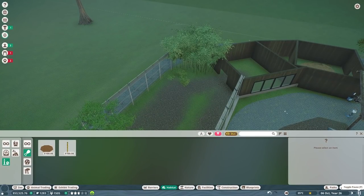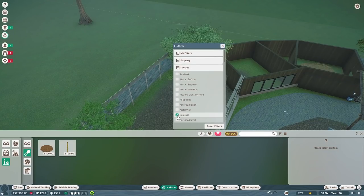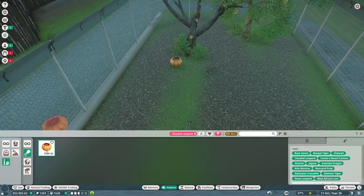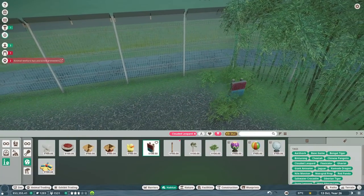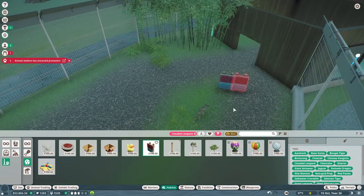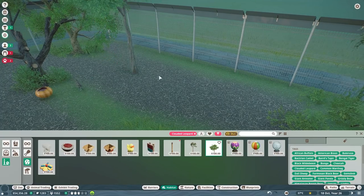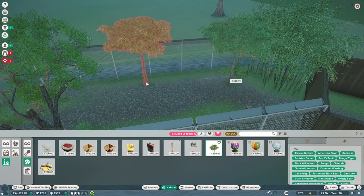Of course we need habitat items — let's hit play. They can use the hammock but we probably don't have it unlocked yet. Let's go to species — not babirusa, we want clouded leopard. They can use the pumpkin since we had that unlocked for the jaguar — let's put that there. For toys they can use the scratching post and the scratching tree. Let me try to put the scratching tree — it has a really large radius and wants to go too close to the barrier.